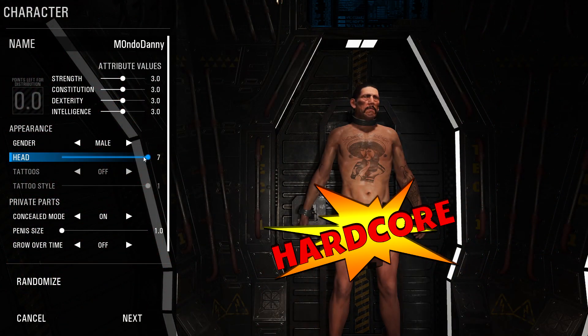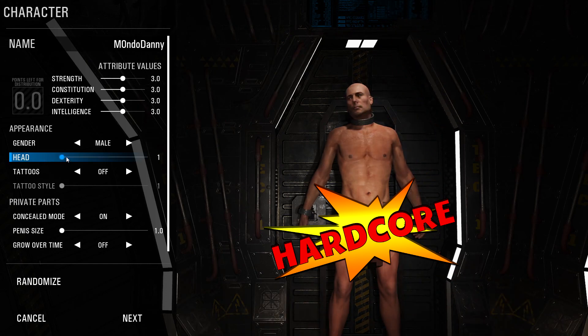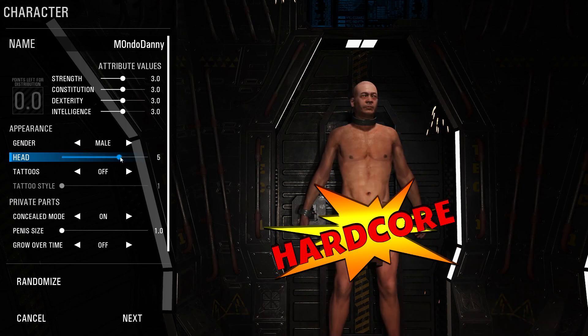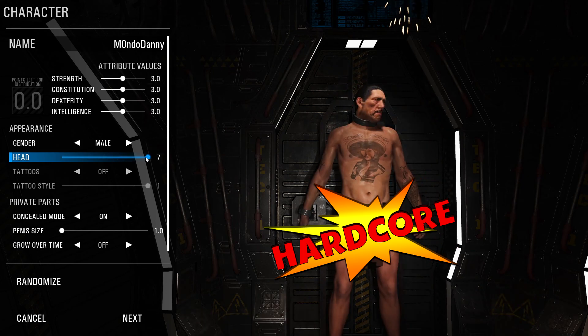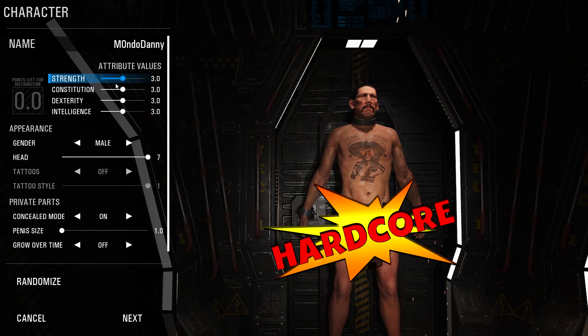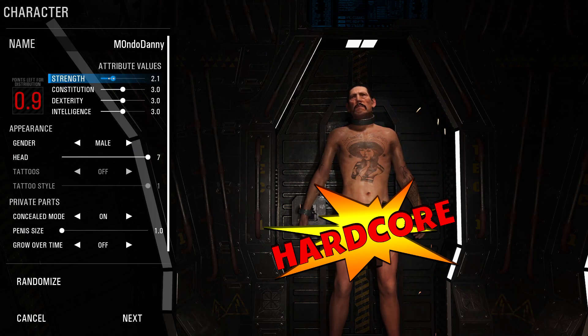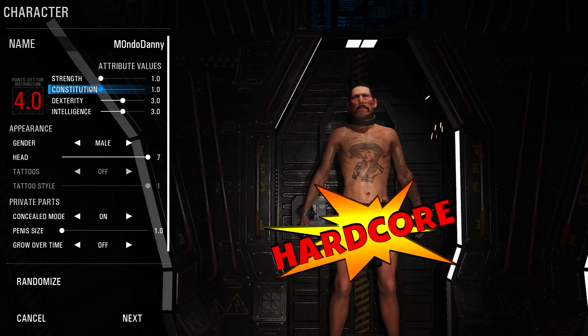Alright, here we go. This is the Danny Trejo character model. So we have it here in heads. We have the normal heads — 1, 2, 3, 4, 5, 6 — and 7 is our main man, Danny Trejo. And of course, we can mess around with his physique. We can make him thicker and skinnier and everything like that.